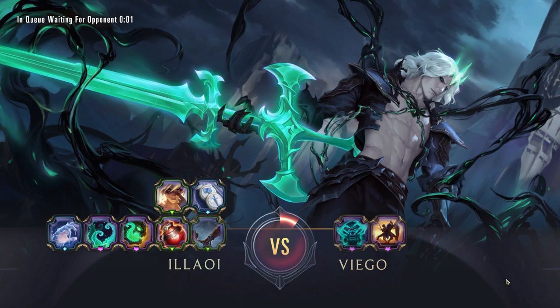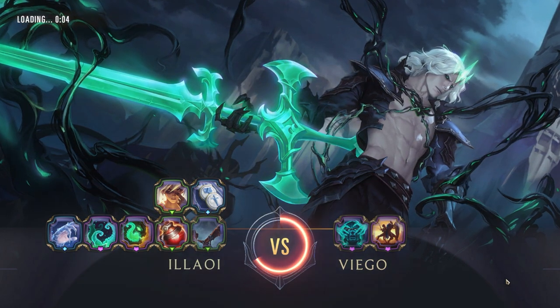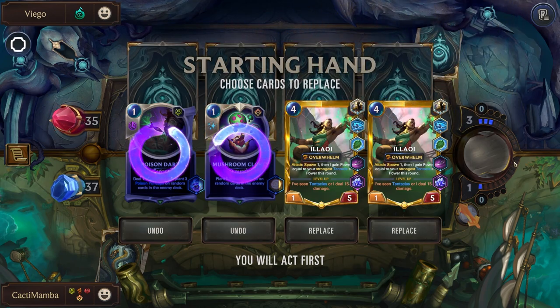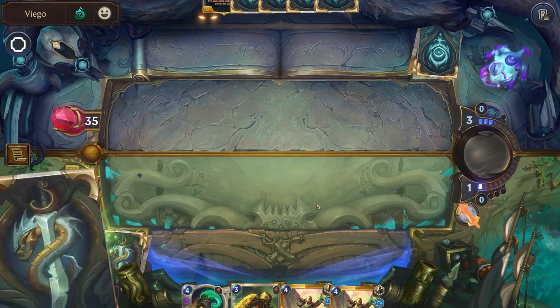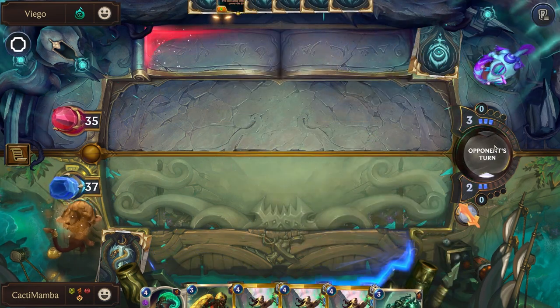We're going to heal back up anyway so I'm not really that worried about losing to Viego. We'll just go for the strongest build possible. Maybe I should've kept the Poison Dart — yeah, maybe. I'm fine though.